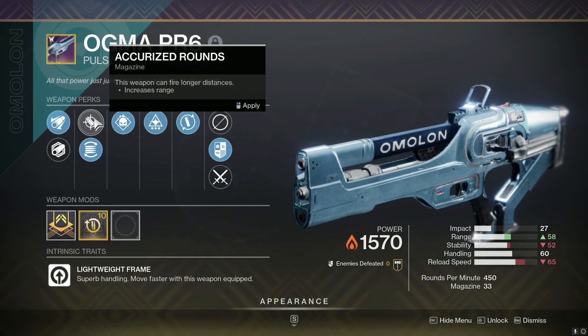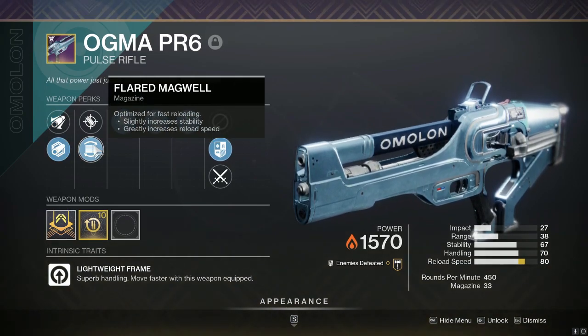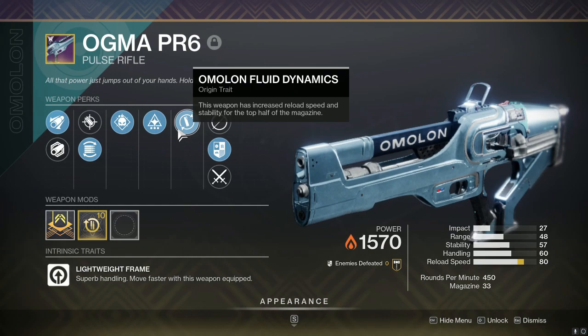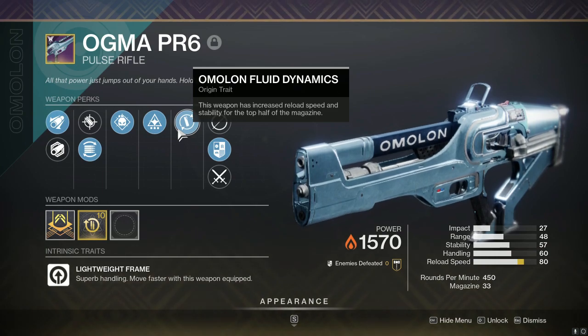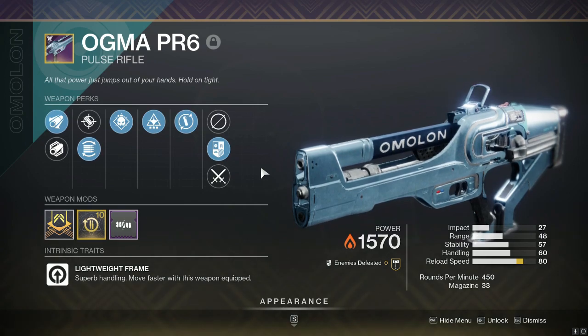You've got good barrel and magazine choices: Extended Barrel, Polygon Rifling, Accurized Rounds, or Flared Magwell. If you want the stability route, you can go with the bottom two. I want strong range, so I'm going with Extended Barrel. I want to keep a strong reload too — this thing has a pretty smooth origin trait for faster reloading when topping off the magazine, plus some increased stability, which is always welcome. Not the biggest fan of the way the gun looks weapon skin-wise.